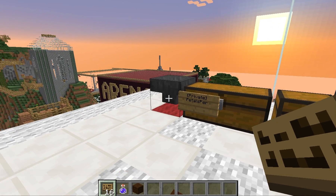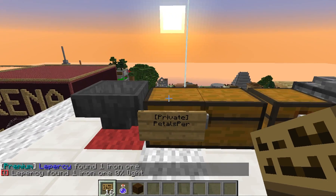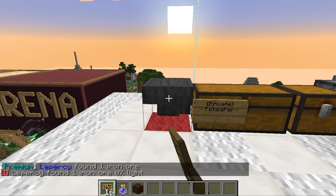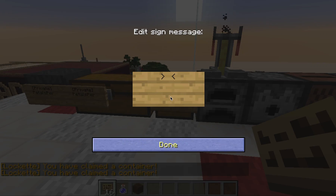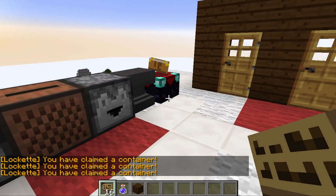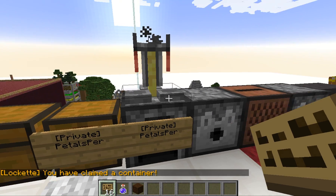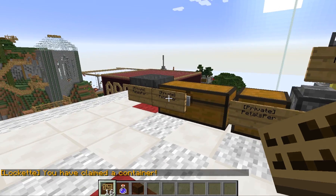There are a ton of things that you can private. When it's privated, nobody can break it, nobody can take anything from it. To do that with these, you're just going to right click just as you did with the chest and it's going to automatically populate it. Works with a trap chest, furnaces, all of this. The only one that's a little bit finicky is the brewing stand — you have to right click on the bottom piece.